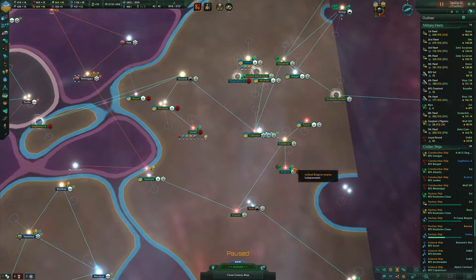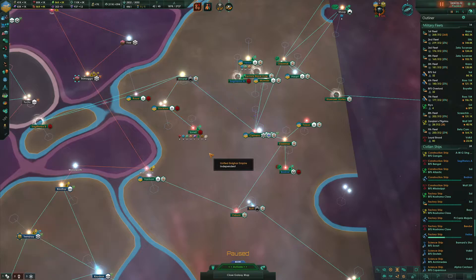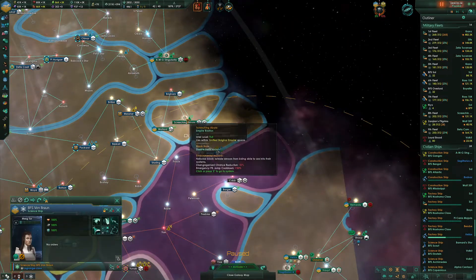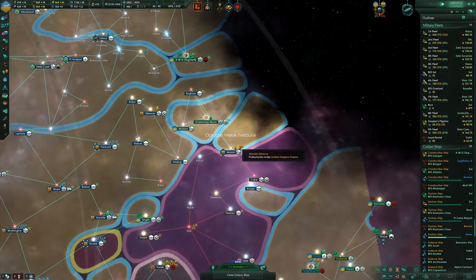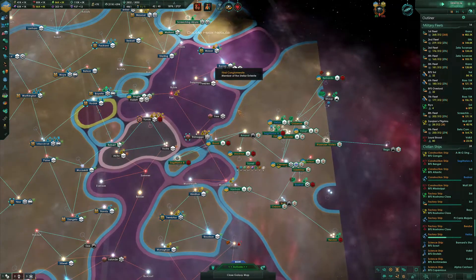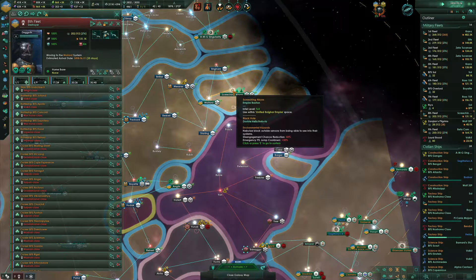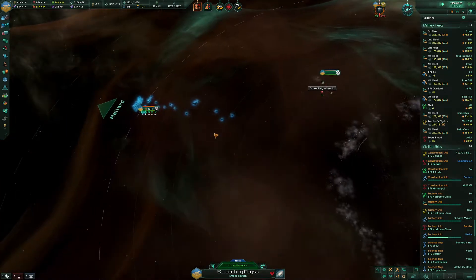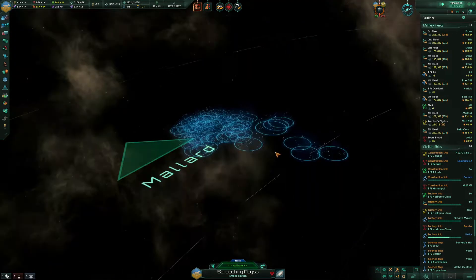You're done — come over here and build some mining stations and research stations. That will get me some crystals and some exotic gases, which is good. You're going to need to do the experimental subspace navigation; get back to the Screeching Abyss. You need to get out of the system so I can fire this thing back up. I'll send them out.